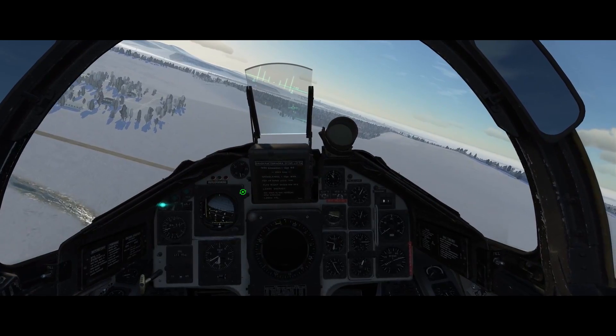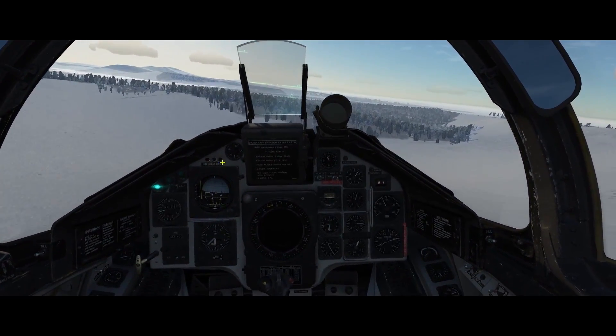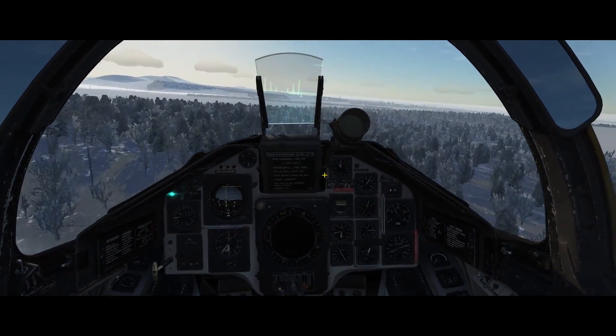There we go, we're now passing waypoint 1. The pop-up point from the target waypoint is selected automatically. Let's set our HUD to the low altitude mode.